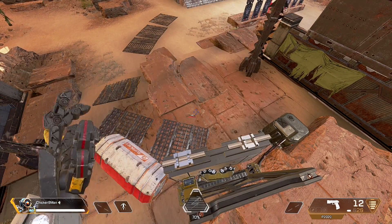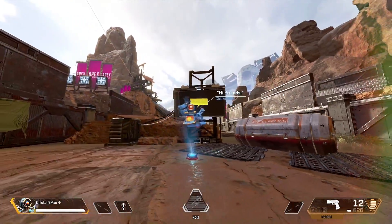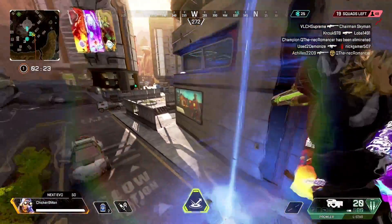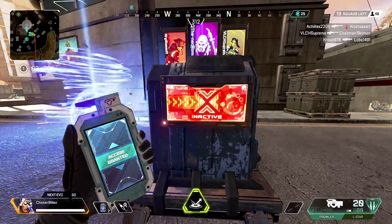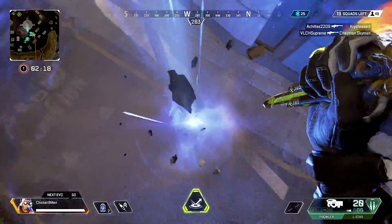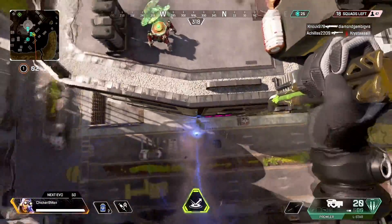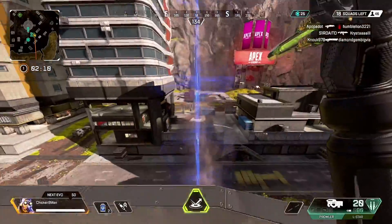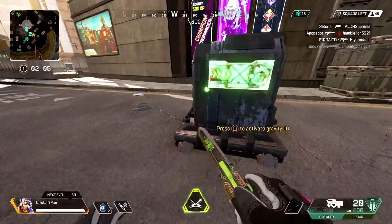I came back, unlocked the crate, and didn't record it. What's inside the box? An activation card. You know all those air conditioner units randomly scattered throughout the map? Those are actually gravity lifts. You take the card from the box in the firing range, bring it into World's Edge or King's Canyon, and you get to activate the grav lifts and use them.